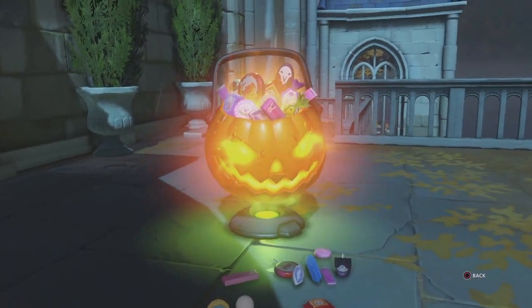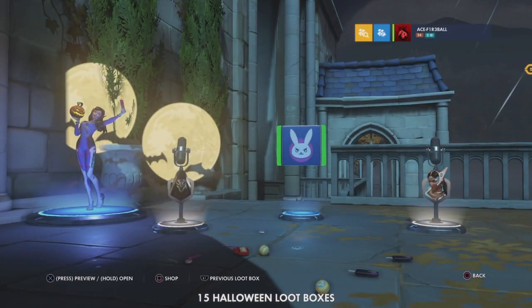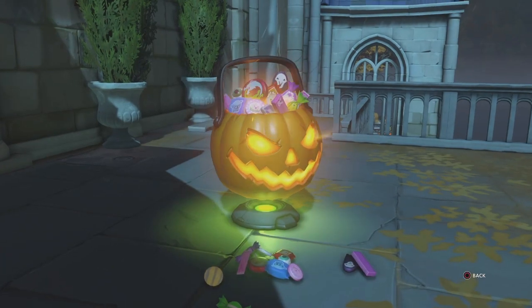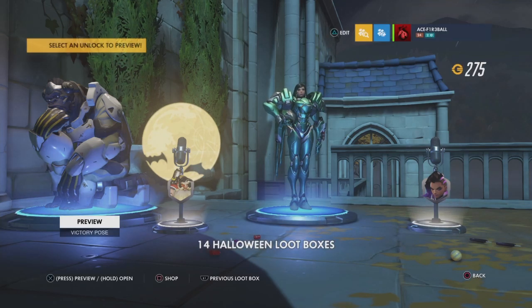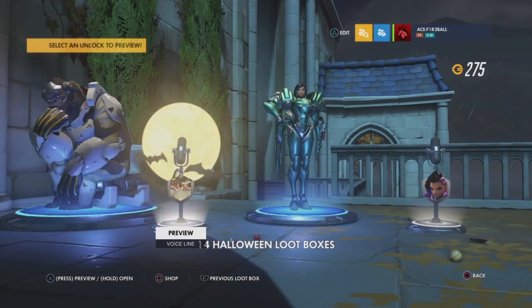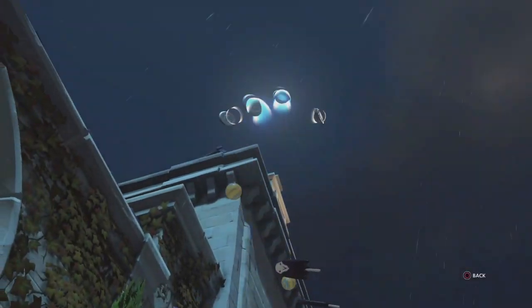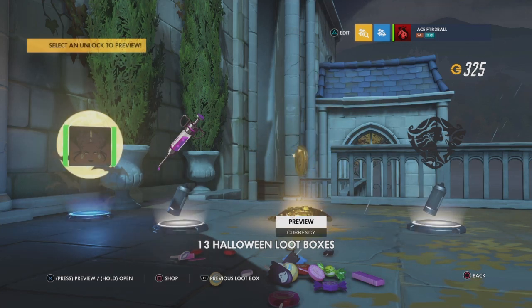I feel like this is a Legendary — no. Nothing good here, just a victory pose for D.Va. Come on, 15 left. We've got a Pharah skin — no one who cares. Winston with three toes. Let's open another one — we've got coins. Pretty nice, pretty nice.